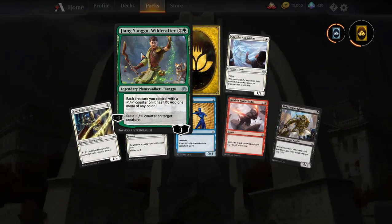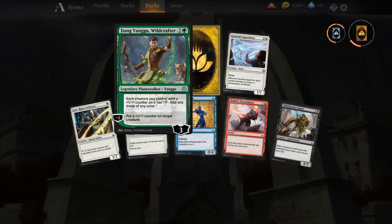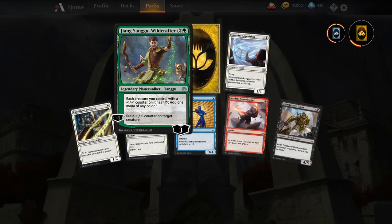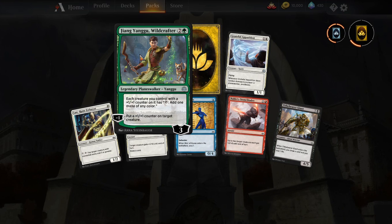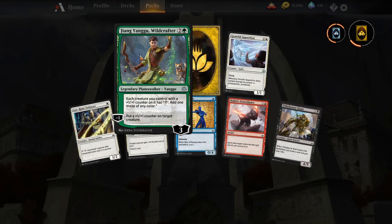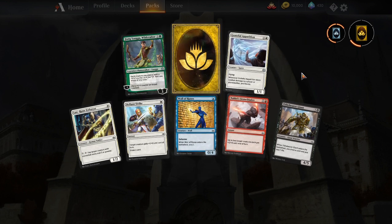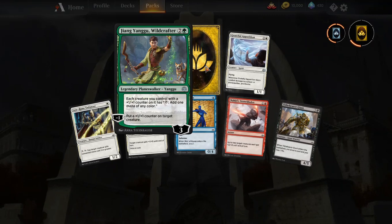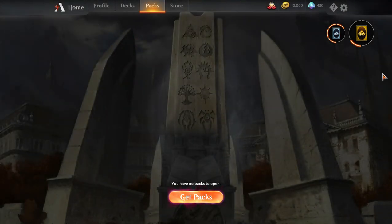Our rare is just a rare wildcard — that's fine. Yangu Wildcrafter — each creature with a +1/+1 counter adds one mana of any colour. It feels like a proliferate deck. I actually have one of those from a booster I opened in paper Magic, and that's going straight into my Atraxa EDH deck. I'm building Atraxa EDH slowly — not tier one EDH, but our playgroup just has a good laugh with it.